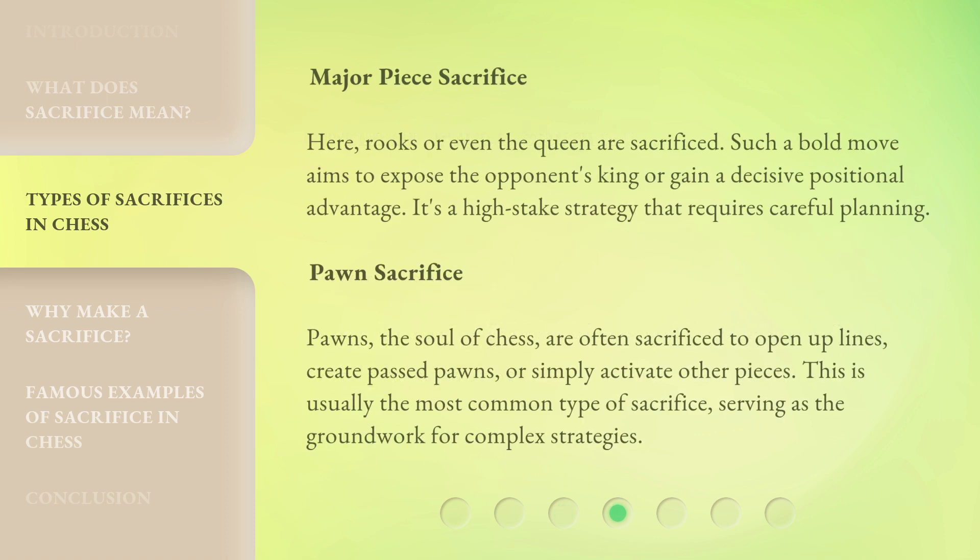Major Piece Sacrifice: Here, rooks or even the queen are sacrificed. Such a bold move aims to expose the opponent's king or gain a decisive positional advantage. It's a high-stakes strategy that requires careful planning.